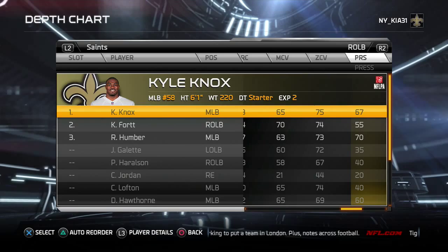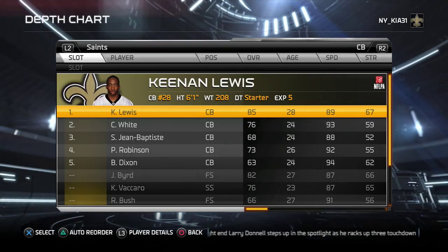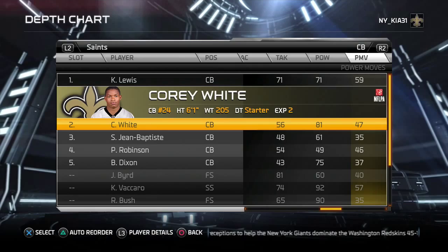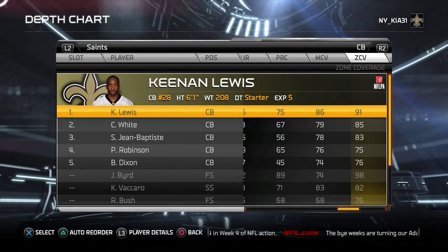Your corners in Tampa 2 have to be physical — they're your force players and they have to be able to play run support in Cover 2. The Saints corners fit that profile nicely. Keenan Lewis has 71 tackling and 71 hit power. Corey White has 81 hit power — that's excellent for a corner. White isn't as aware as Keenan Lewis but you can get by with their man coverage.